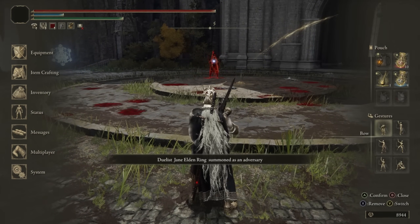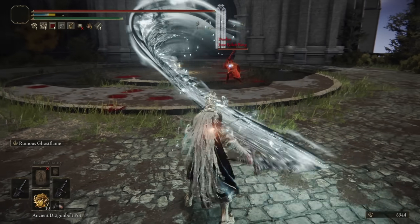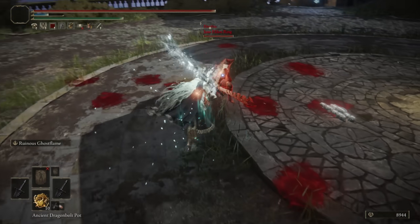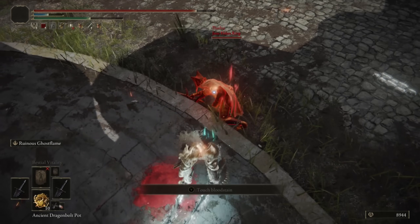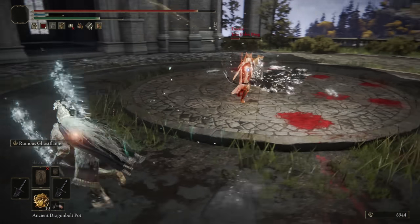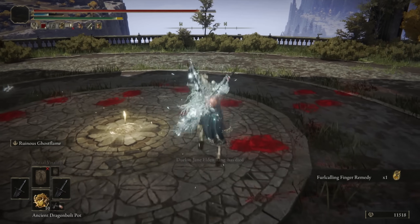Moving on to our next opponent, we have Jane Elden Ring, wielding the God Slayer Greatsword with Black Flame Incantations — a nice thematic build. We need to land one of these really damaging jumping L1s. The Frostbite landed on the roll catch. Very fun fight, Jane. A jumping L1 with these buffed does immense damage.